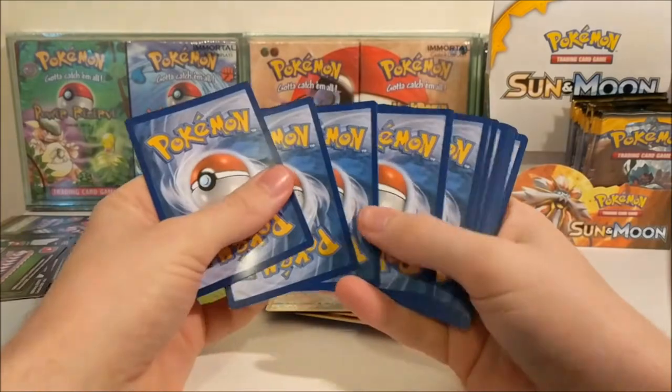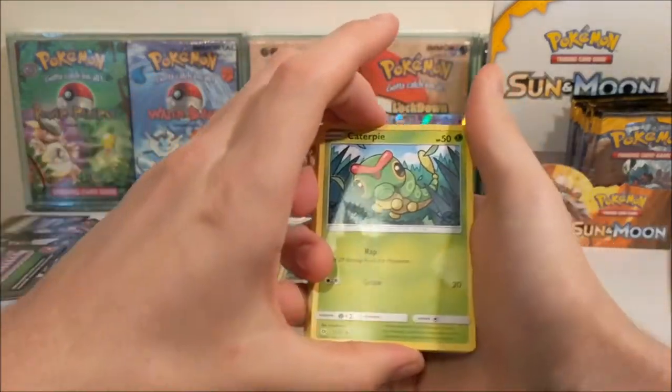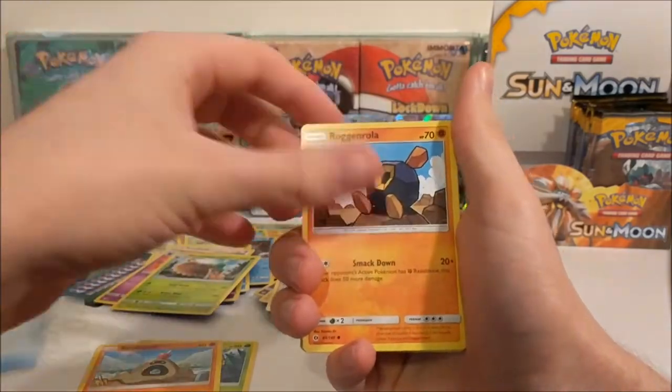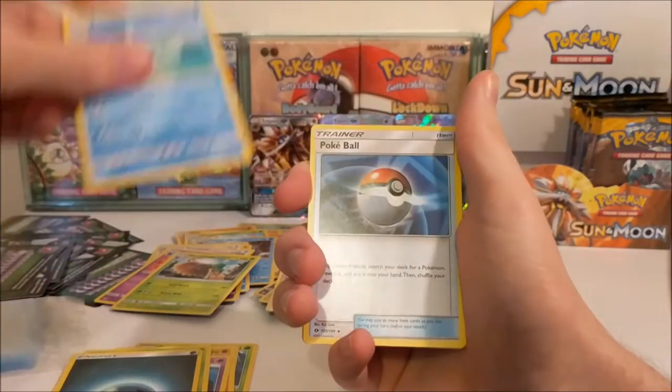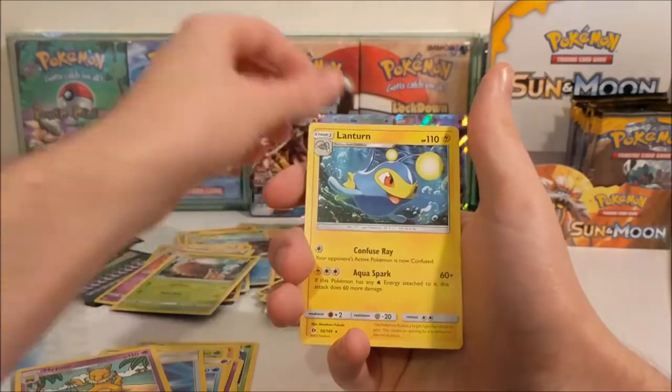Espeon GX times two - not bad! Caterpie, Sandygast, Roggenrola, Cosmog, Fromantis, Darkness Energy, Pelipper, Pokeball, Hypno, Wingull Reverse and a Lanturn.